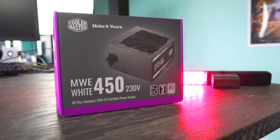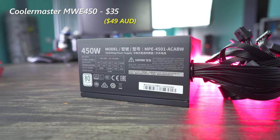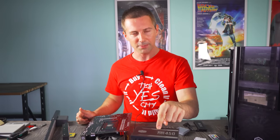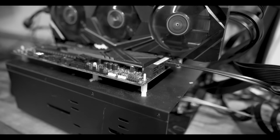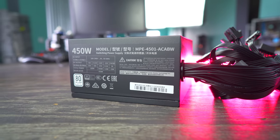For the power supply we're using a Cooler Master MWE 450 Watt. You might think 450 Watts isn't enough juice, but I actually tested this PSU — I'll put the link up — with a 3950X 16-core and an RTX 2080 Ti, and it held up absolutely fine. It's also got all-black sleeved cabling and is really good value for money.